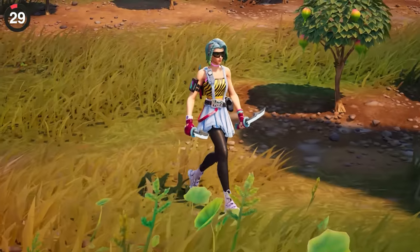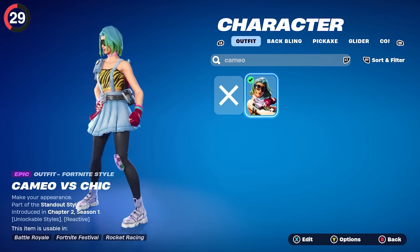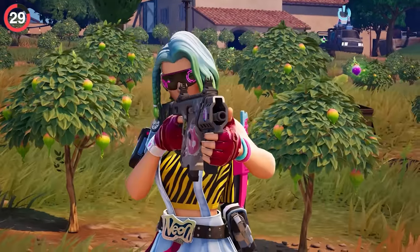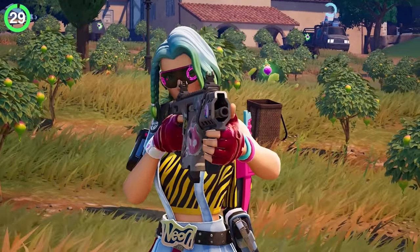But there is one detail that most people have never even seen. Cameo is one of the skins in Chapter 2's first Battle Pass, but people always wondered what her reactive feature was. Turns out if you're using the base style and aim down sights, her glasses display will light up.